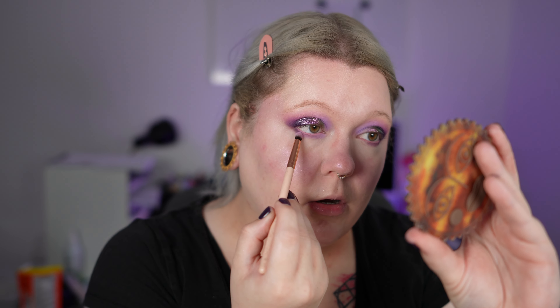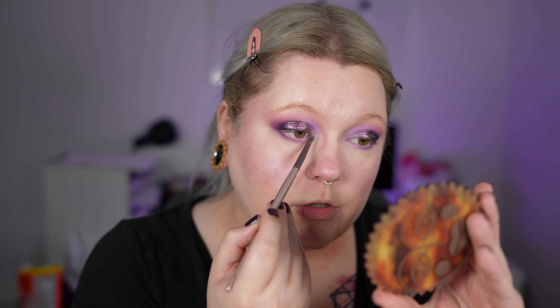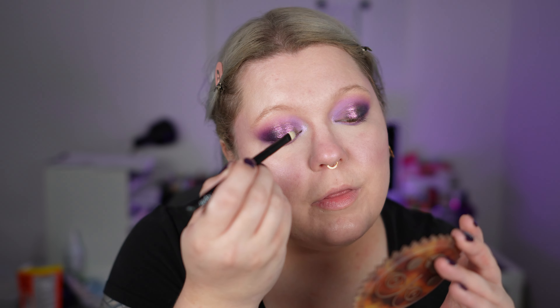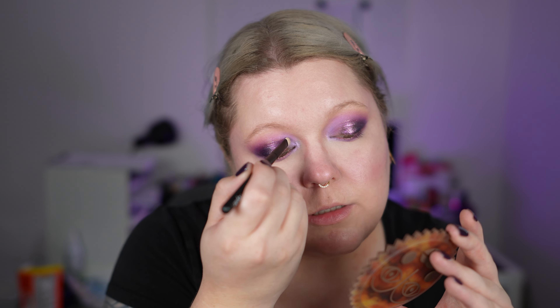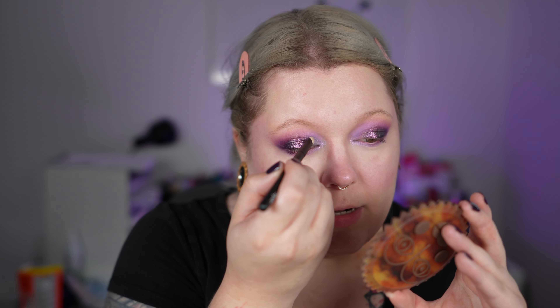I always try to incorporate every single shade in a palette when I do first impressions. I take Shockwave and start blending on the inner part, then flick it out. I go into Blinded by Light and apply it first as the inner corner, then bring it in a bit. With a different brush, I apply it on that bare inner part and flick it toward Kyber so we have a good transition going on.